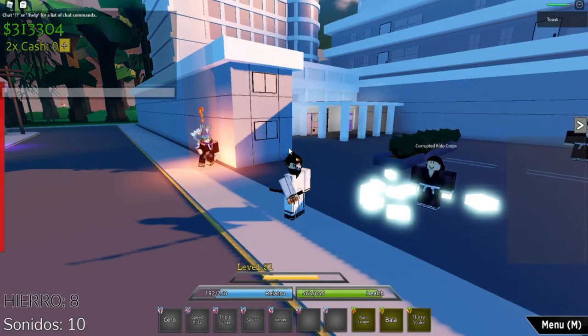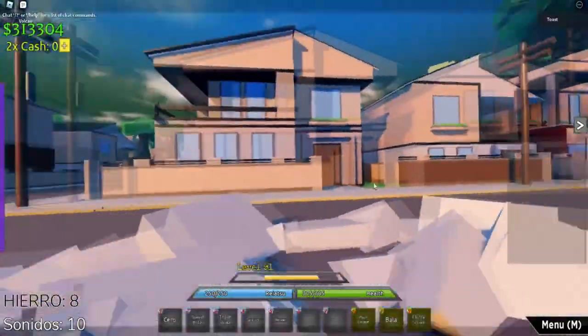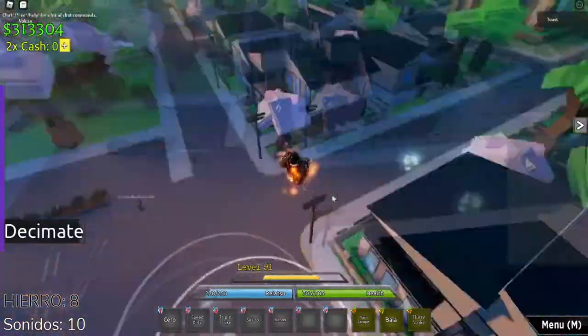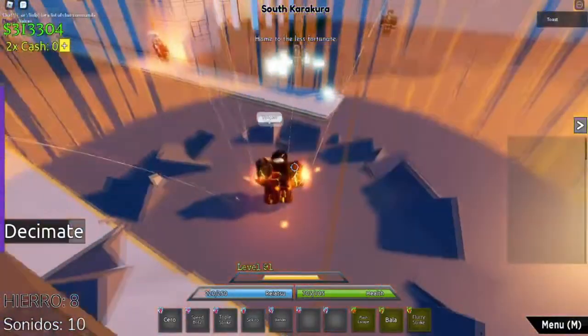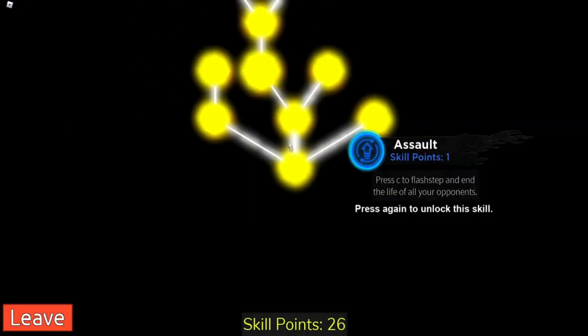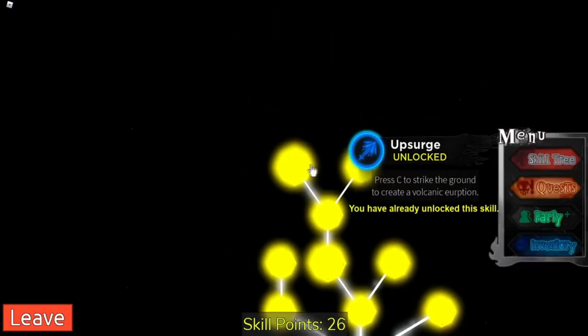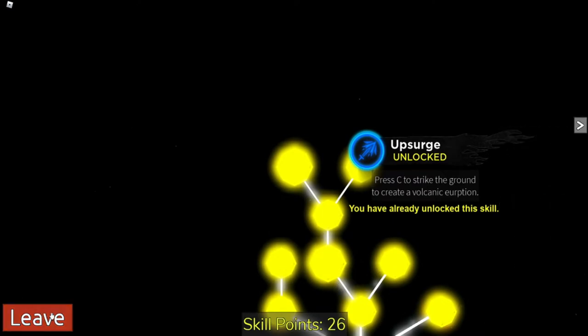This is the Vulcan. So the Vulcan Zed move — I missed. As we can see I have all the skills for Vulcan right here. Zed, X, C — so those are the moves you need.